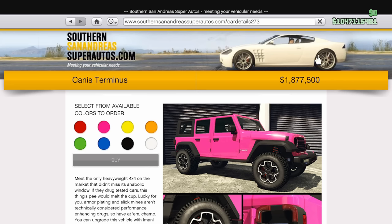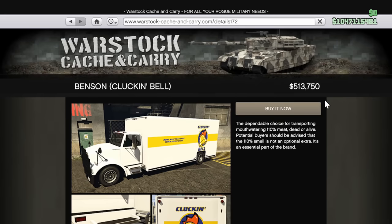Next up, we have the Terminus. This can be bought at a price of $1,877,500 — very expensive — and this one does not have a trade price. And lastly, the Benson Cluckin' Bell is available for purchase at $685,000, or you can get the trade price by completing the Disorganized Crime prep mission as a leader, which brings the price down to $513,750.